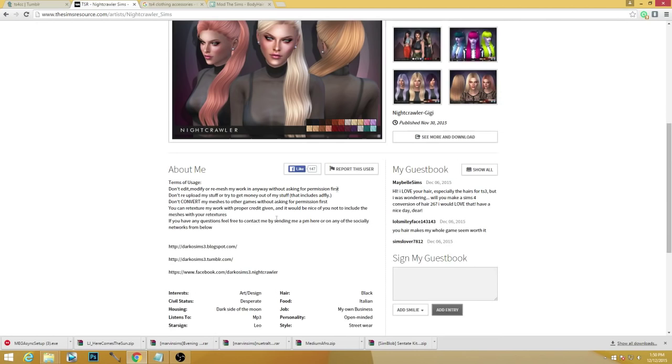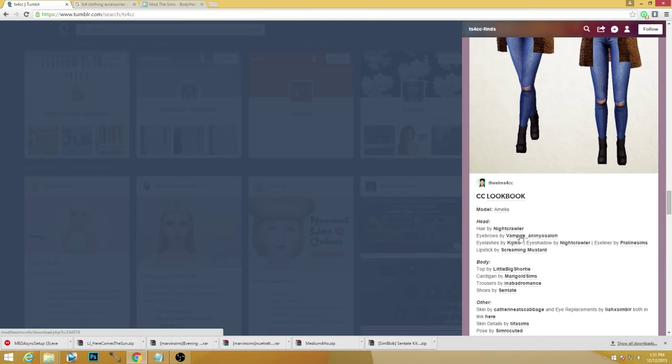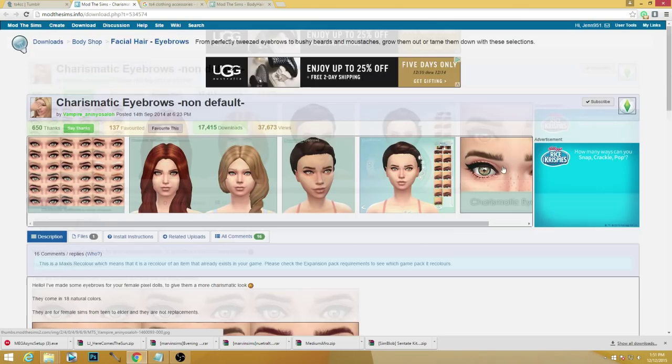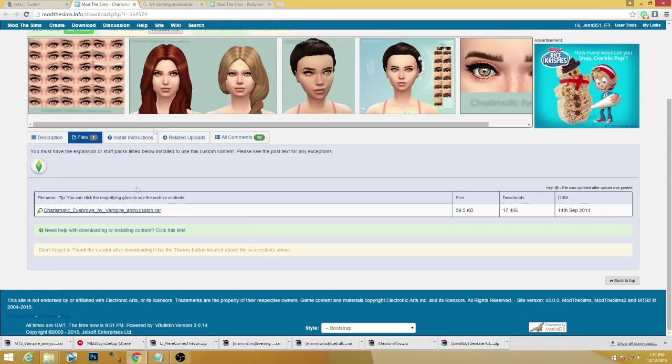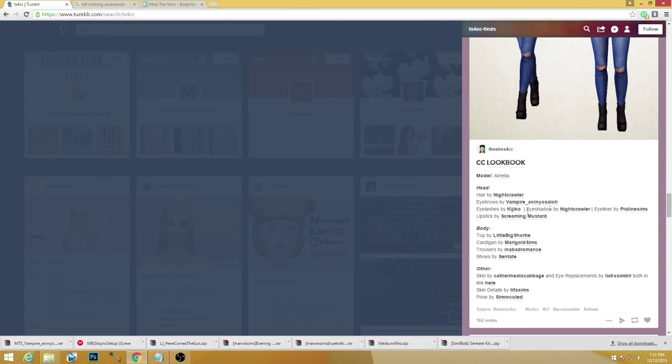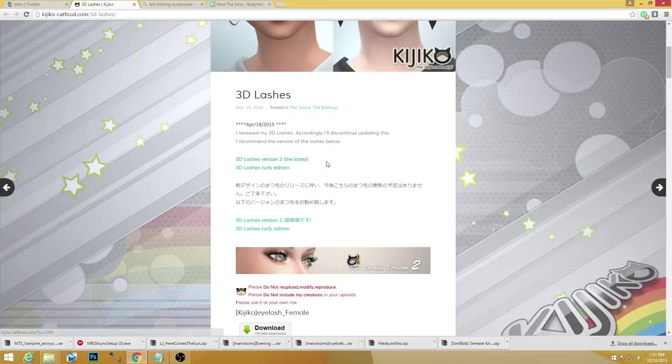Let me see what Nightcrawler is up to — I think I have all of that stuff so I'll refrain from downloading right now. I do like these eyebrows — they're called vampire eyebrows but they're just a little bushy, which is what I want. I feel like I put most of my sims in pretty thick eyebrows. I need eyelashes for sure. She's updated them, apparently — oh these are beautiful, oh my god! I'm so excited to get these in my game.